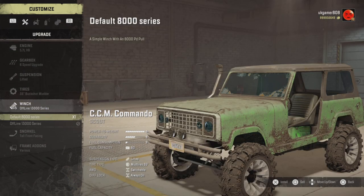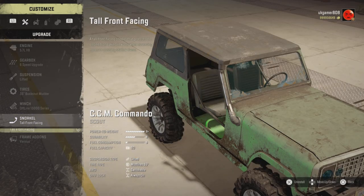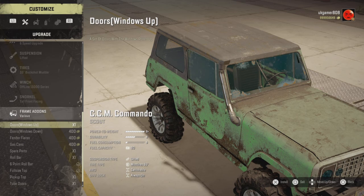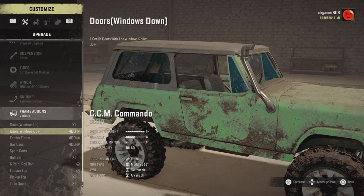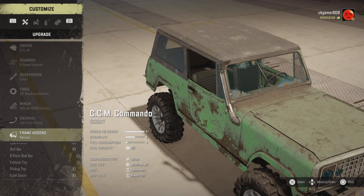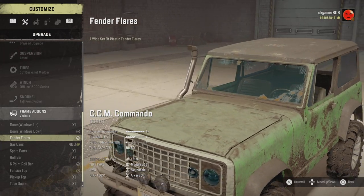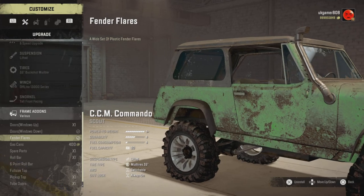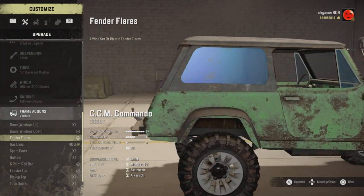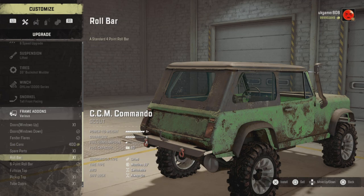For winch options there's a default 8000 series simple winch and one with more pulling power - you always want that option. There's a snorkel fitted on it as well. Frame add-ons are quite good - you've got windows down and windows up options, which are nice little features. There are fender flares too, which make a big difference. Put those flares on the side and it just fills out the look, especially when the wheels stick out a little further than the chassis.